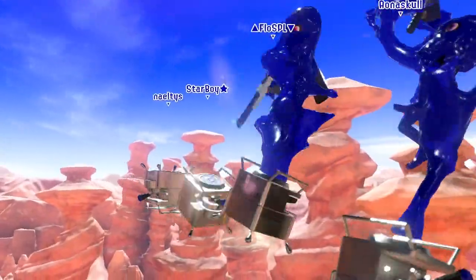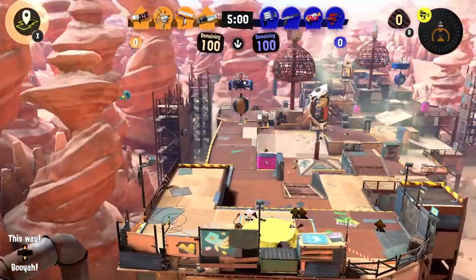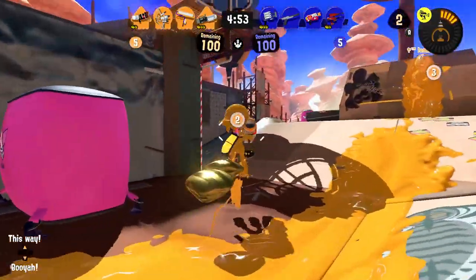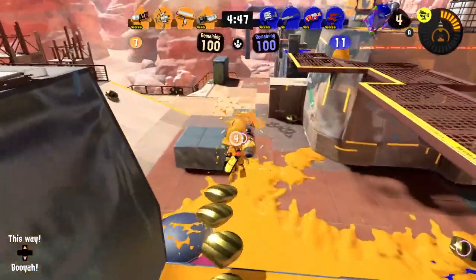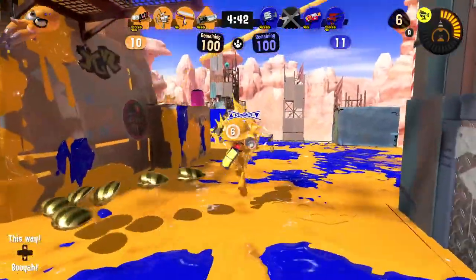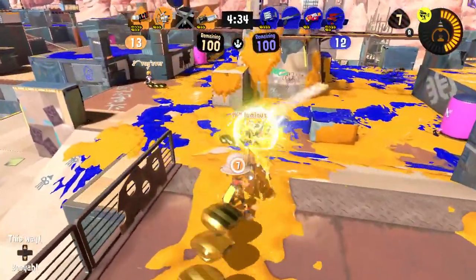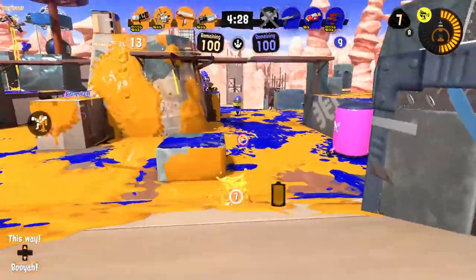We're back at Scorch Gorge — wait, that's not right, it's Spotlands, I think. Clam Blitz on Spotlands — let's see how this goes. I haven't played Clam Blitz here before so it'll be interesting. There are clams nearby but I need to be careful — they are definitely right behind me. We need just one more clam.